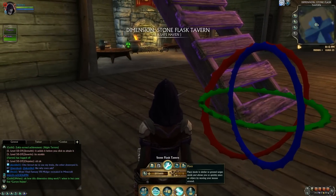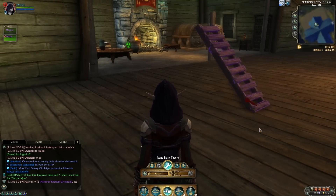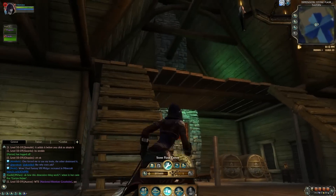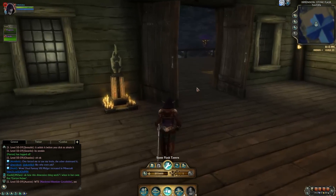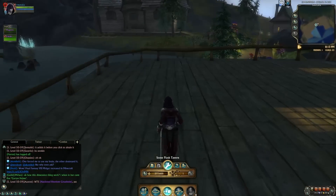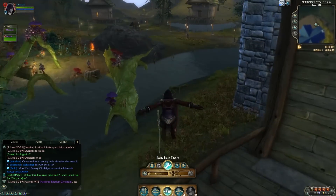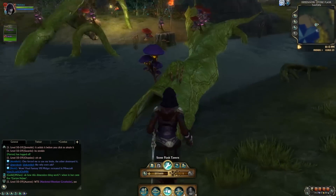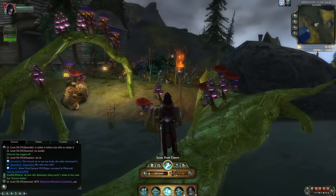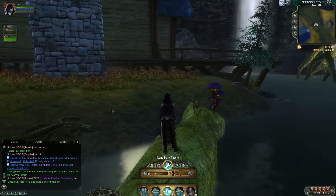You can select something and resize it any way you want — nice and big, small, whatever. I think this is the best housing system ever put in a game. Trion wasn't content with just throwing you a house — they threw you a sandbox to play in, and it is cool. But it is expensive.